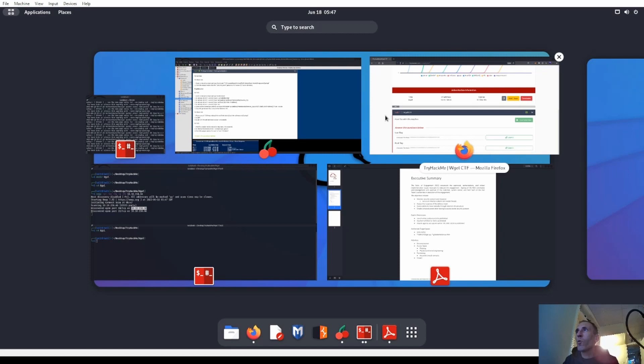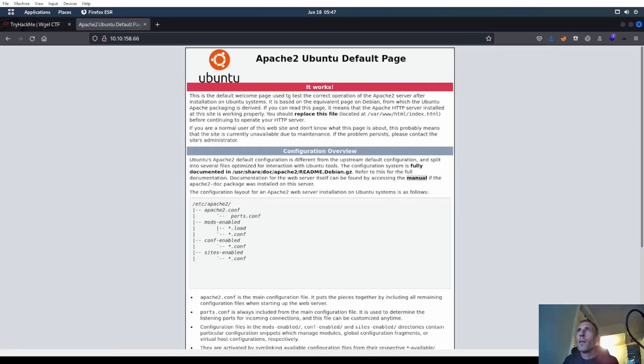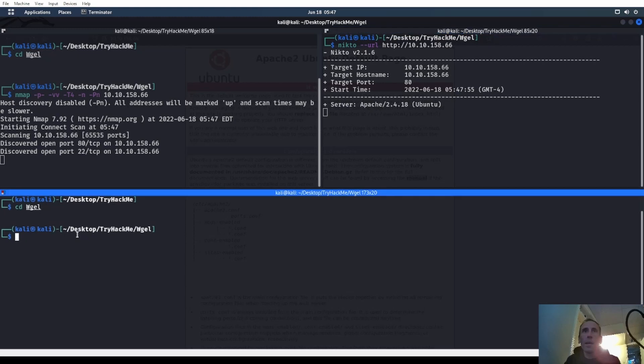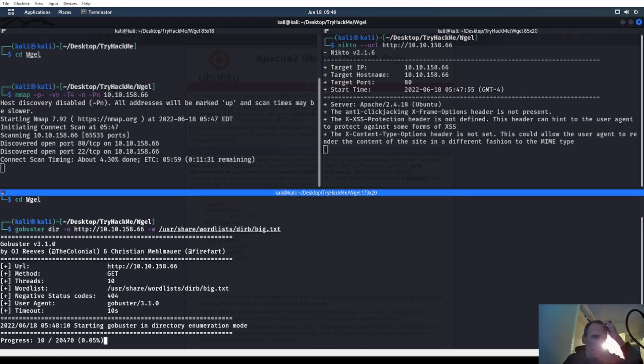We do have port 80 here, let's go check it out real quick. See what we got - default Apache page. We'll let that keep going, see if we see anything else. Let's also start up a Nikto scan on it over HTTP. And let's go ahead and do a Gobuster scan on it too - directory attack, HTTP, with the wordlist user share wordlists dirbuster big.txt, see if we get anything.